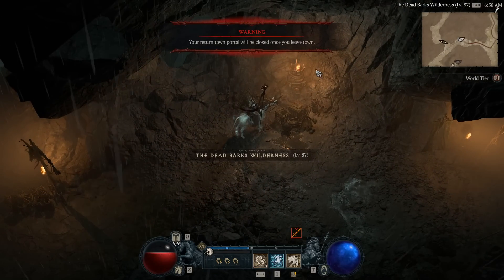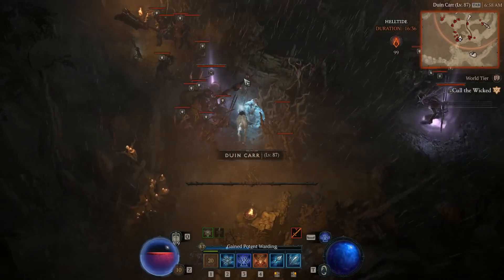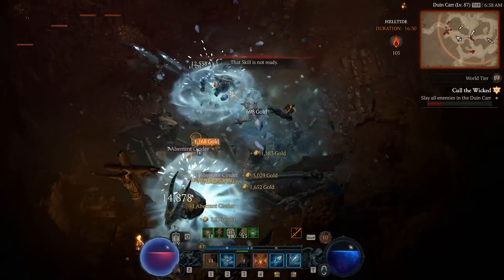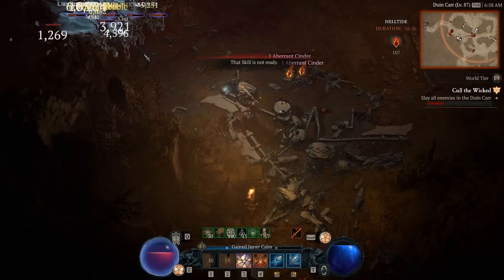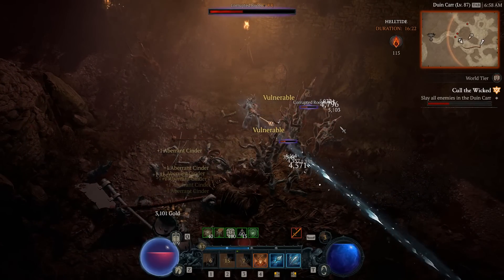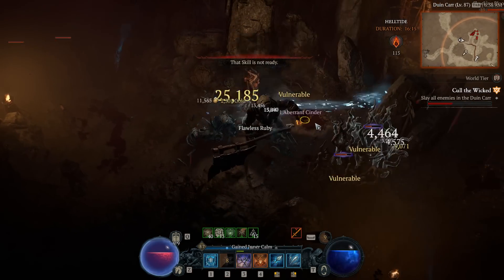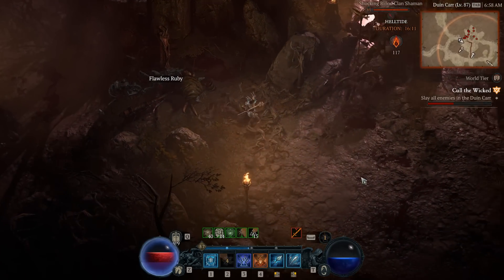All we want to do is locate an event nearby. I highly suggest that you do something like the Helltides event, because this has quite a few enemies that can pop up a bunch of cinder, and you can then turn that cinder in to grab a crap ton of legendaries. Not only that, this is great because we are also going to pick up a bunch of ovals. I'm discussing this again because quite a few players still do not know about it, and I'm also going to be showing something a little bit different that you can try to help reset these events a little bit faster.